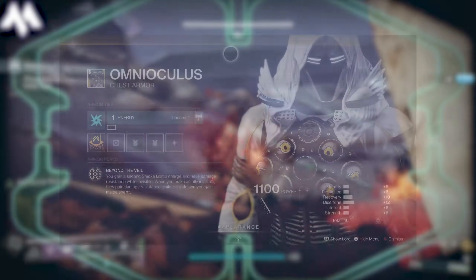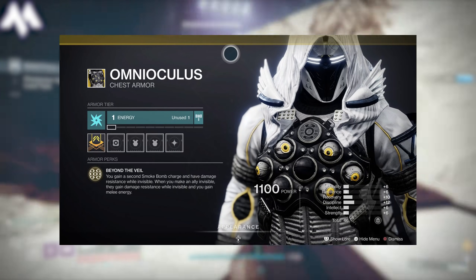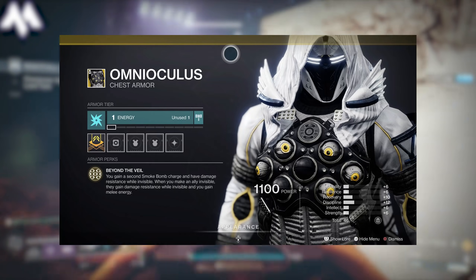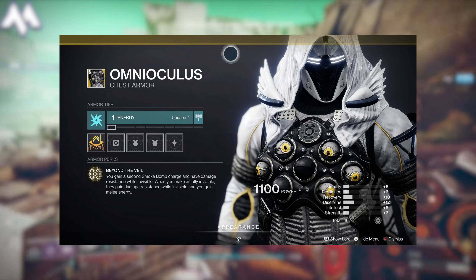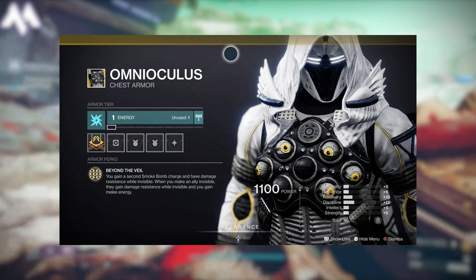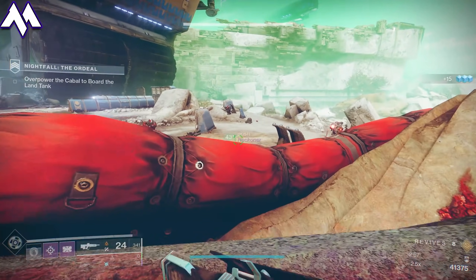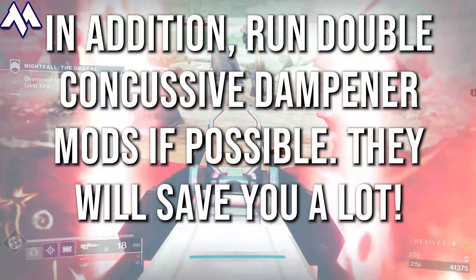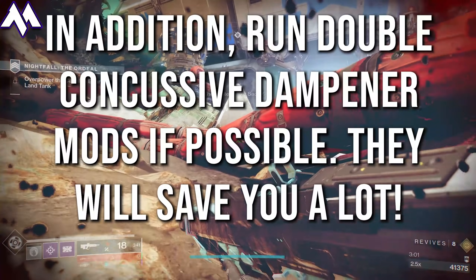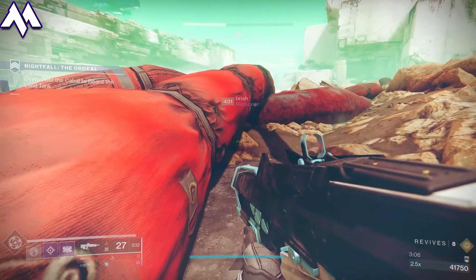If you're a Hunter, you should definitely be running the Omnoculous chest piece, which grants you more damage resistance and gives you a second smoke grenade. It is so critical. In addition, I highly recommend that anyone running a Void subclass use Suppressor Grenades. Not only can you blind enemies with these, you can also do Void damage from a distance, which is really nice — especially in the tank room.